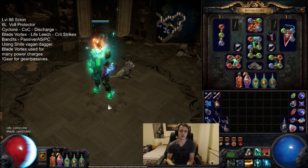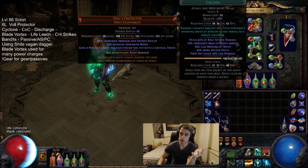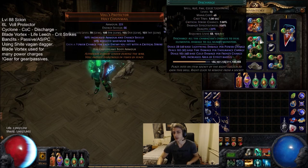Let's get into the setup of the character. A few things have changed overall, but we'll start off with the links themselves. These days you don't need Blood Magic in your Fakenur setup. What we currently run is Cyclone, Cast on Crit, Blade Vortex, Discharge, Life Leech, and Increased Crit Strikes. Your base setup, if you're just going for a pure 4-link, is Cyclone, Cast on Crit, Discharge, and Blade Vortex. You won't have Life Leech, but that's the bulk of your damage coming from those four.